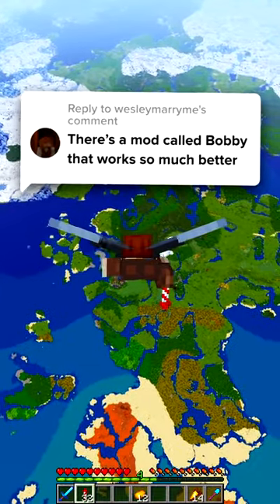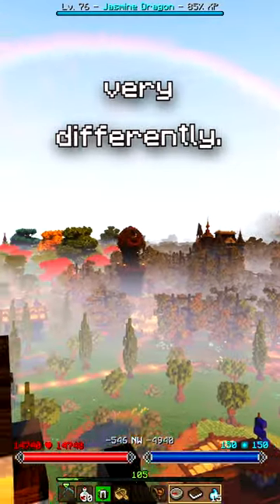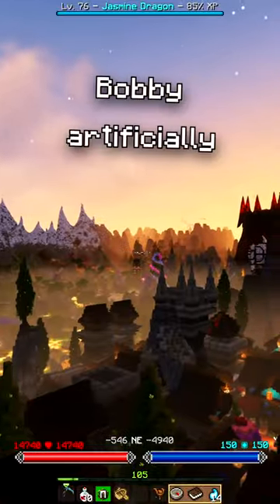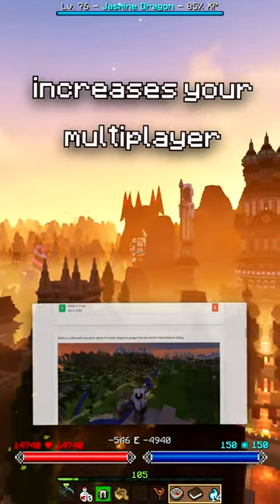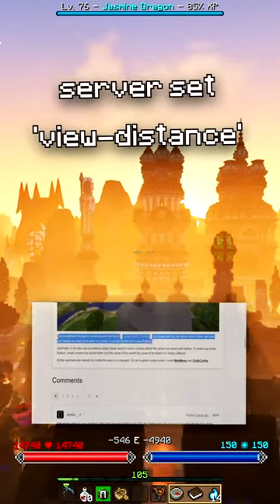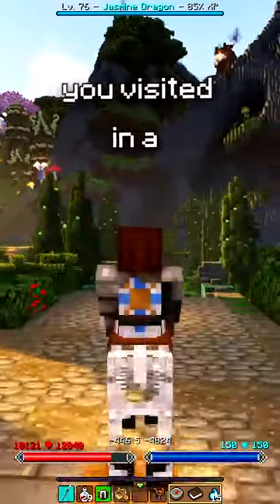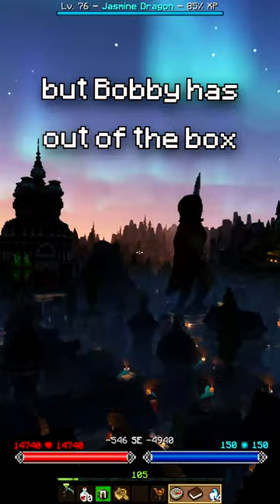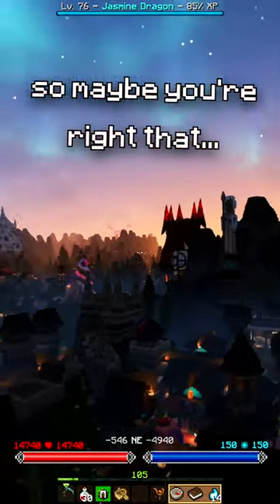There's a mod called Bobby that works so much better. The two mods work very differently. Distant Horizons renders simplified terrain using its own generator. Bobby artificially increases your multiplayer render distance beyond the server-set view distance by caching chunks that you visited in a local folder. Distant Horizons lets you see way farther, but Bobby has out-of-the-box shader support. So maybe you're right that-